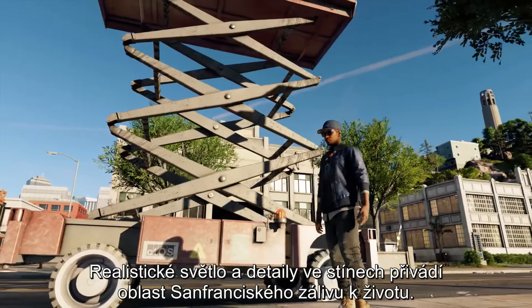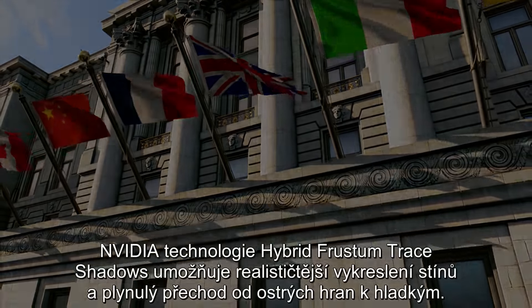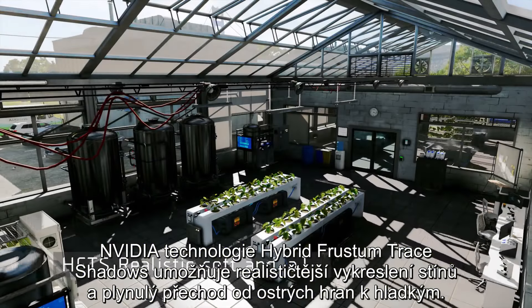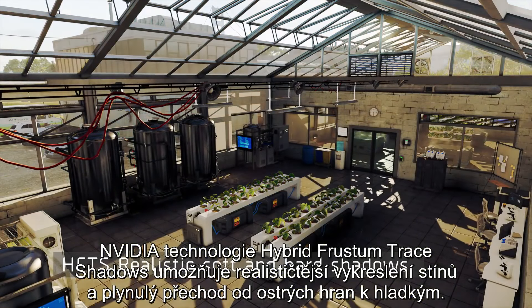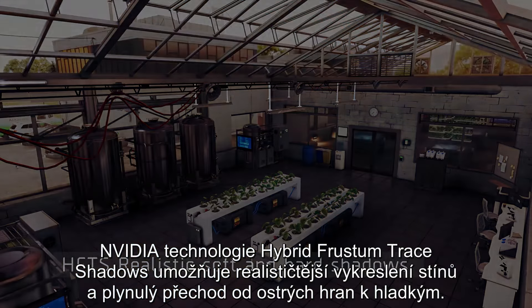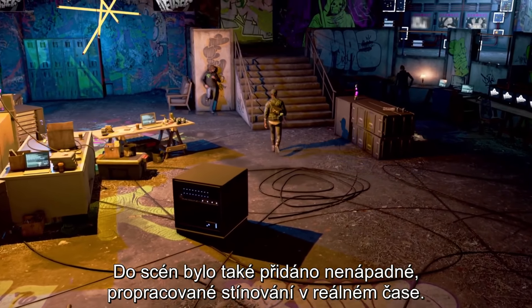Immersive lighting and details and shadows add realism to the Bay Area. NVIDIA's Hybrid Frost and Trace Shadows technology allows for more realistic shadows with a smooth transition from hard to soft edges. Subtle and detailed real-time shadows are also added to the scene.